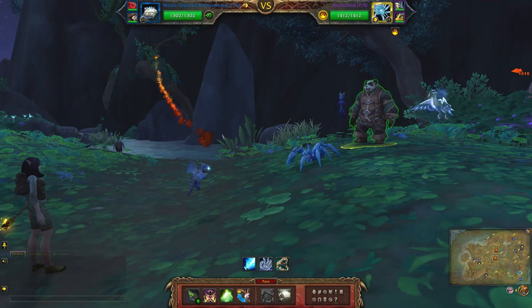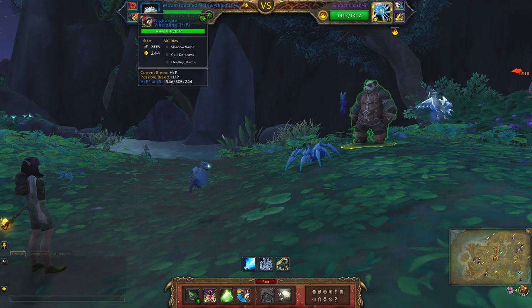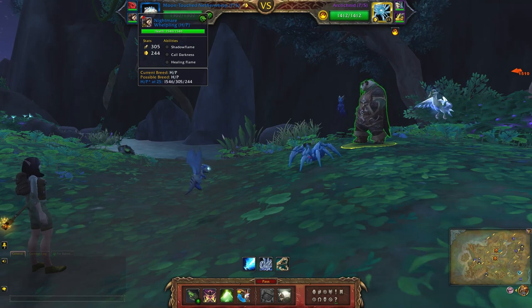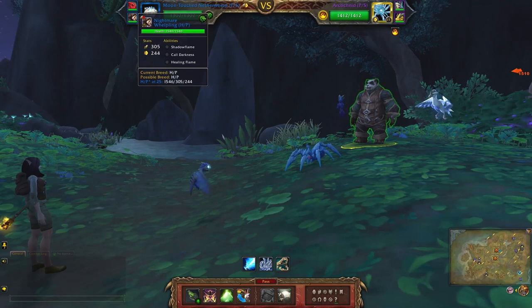For my next team I'll be using the Moon Touch Nether Whelp. The abilities are Needle Claw, Face Shift, and Ashes of Outland. Next up is the Dark Moon Rabbit with Scratch, Dodge, and Stampede. And finally I have the Nightmare Whelpling with Shadowflame, Cold Darkness, and Healing Flame.